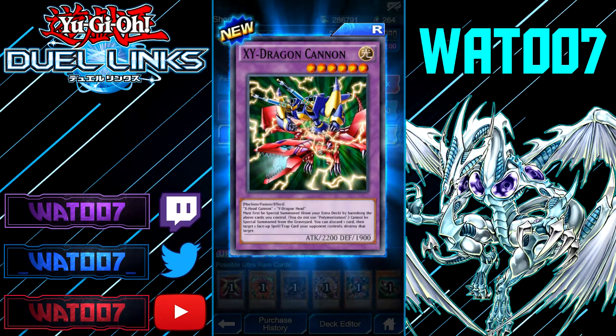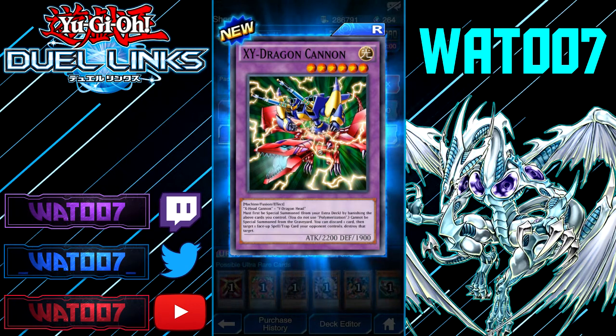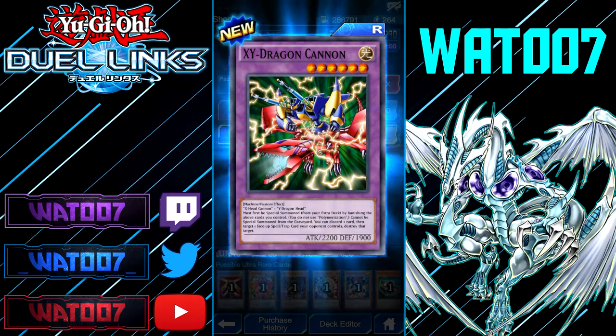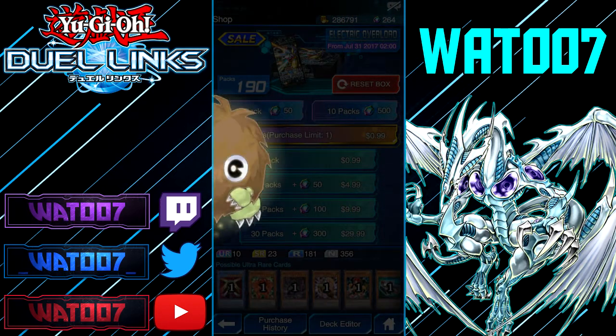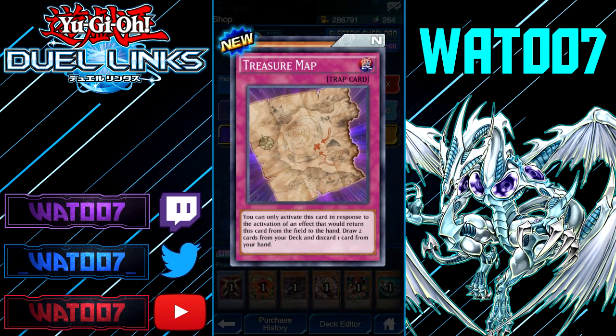XY Dragon Cannon — 6-star Light Machine. With X Head Cannon and Y Dragon Head you cannot special summon from the grave. You can discard one card and target one face-up spell or trap your opponent controls and destroy it. Fable Topey Fiend: if your opponent has two or more cards in their hand than you, you can reveal one Fable monster in your hand, tribute this face-up card, and select two spell and trap cards your opponent controls to destroy them.